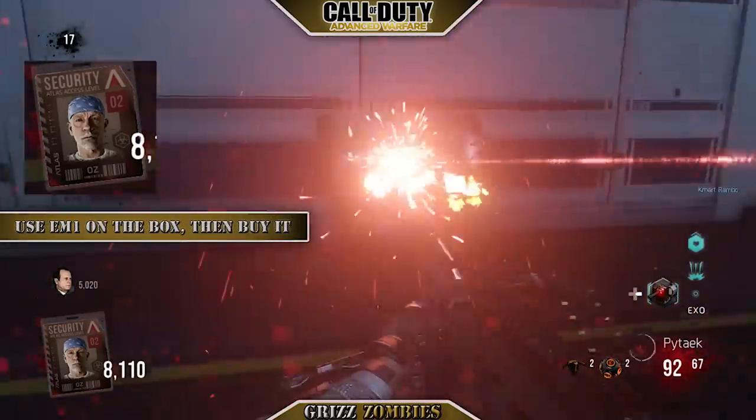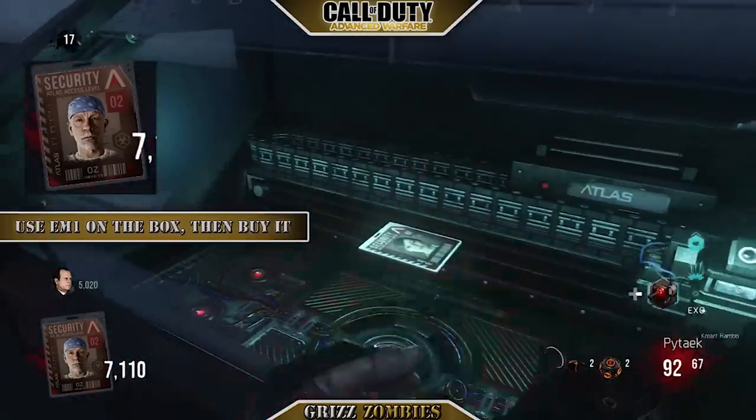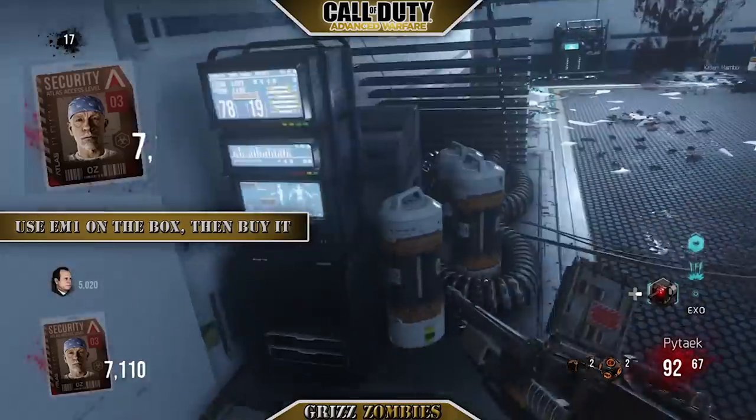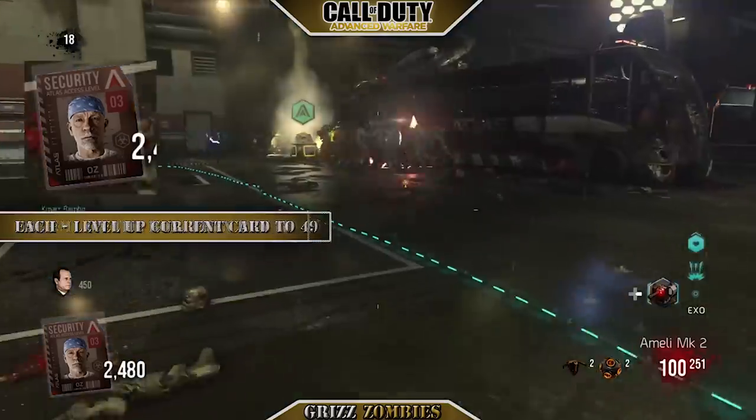We're going to get Lilith's card now after my partner got the EM-1 from the box. He just lasers it, I buy it, and that's how you get Lilith's card. It's that simple once you get the EM-1 — but get rid of that weapon afterwards, it's not great.